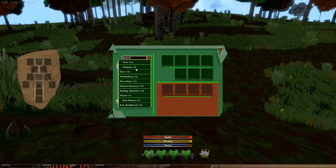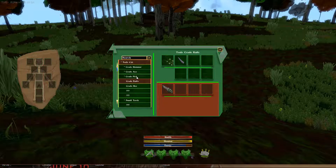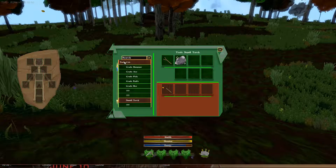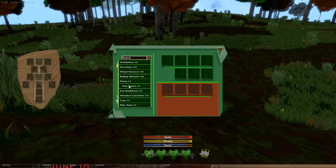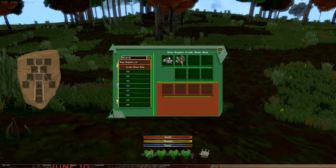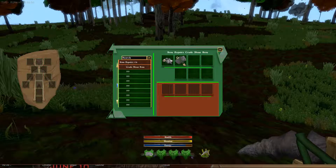And I learned another recipe. Recipes I had were for making crude stone weapons, tools, things like that. What I just learned was how to repair a stone item — so when it's broken I can use pebbles to fix it.